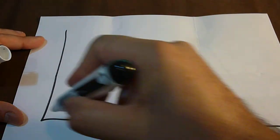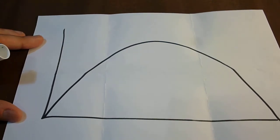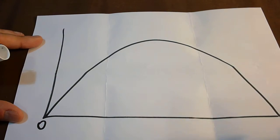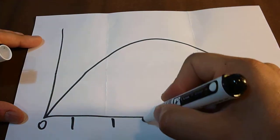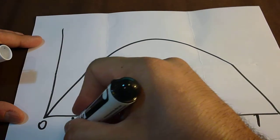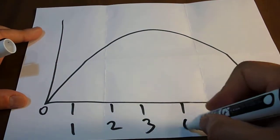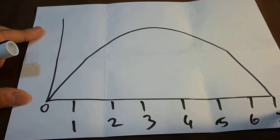Let's take an example. This is your mana curve. Here is zero, here is one, two, three, four, five, six, and greater than six.